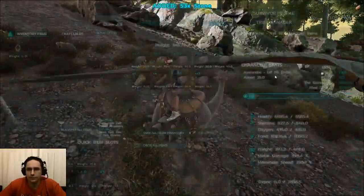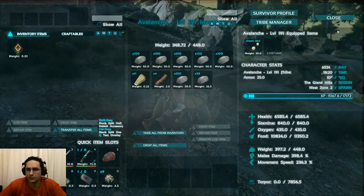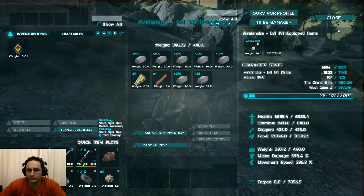We are on Dodicarus, and looking at the stats here: Avalanche is level 191, has 448 weight, 398 melee damage, and we are collecting a ton of stone — literally.